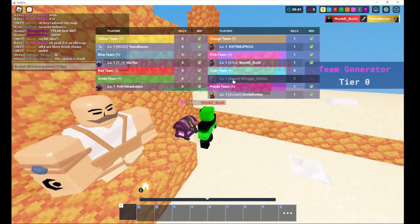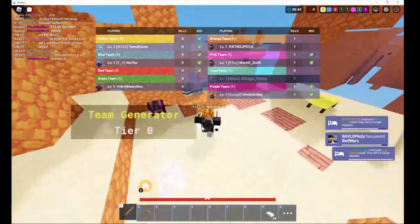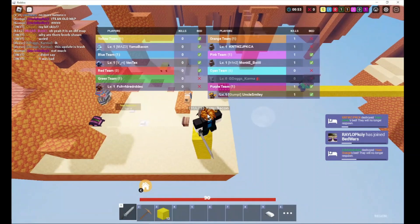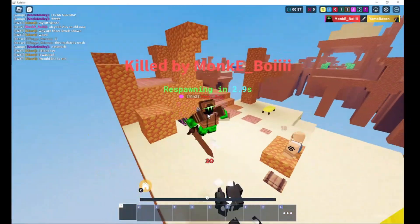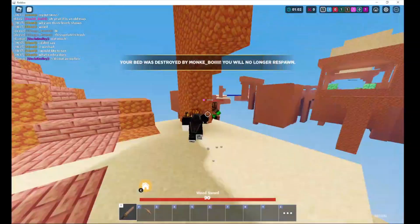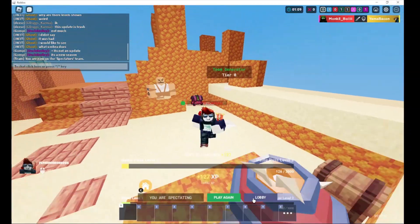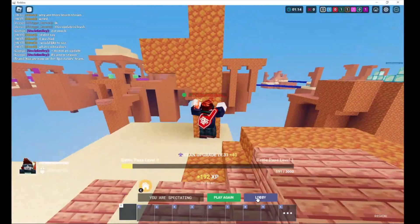I died. Now it shows level — I don't know what this really is. It's really laggy, and this is where I die. Do I gain a level? So we have the battle pass — I got my stuff, let's go to lobby.